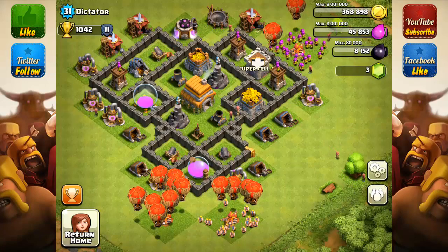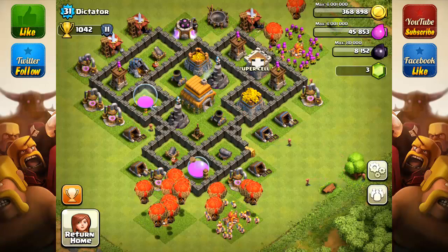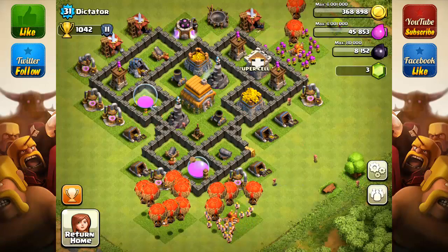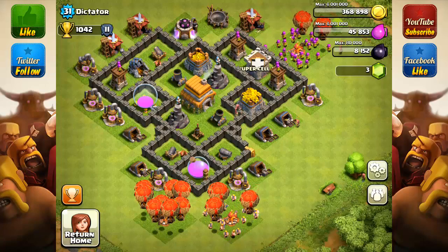I got Dictator here, level 31 with 1,042 trophies and he is in Silver too. Alright, we're going to start here with his defenses. His question is what should he upgrade next?